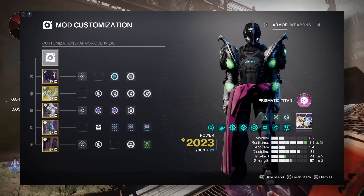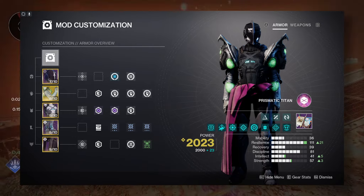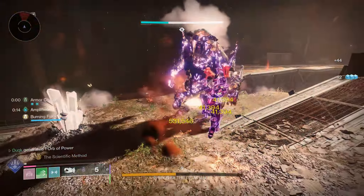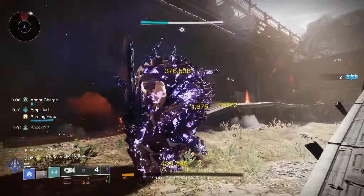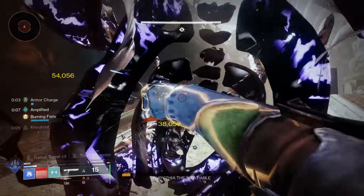For the full subclass setup, here it is — I will link this in the description too. The Perfect Paradox was run with Threat Detector and Trench Barrel, just with the intention of clearing up any remaining health after the main super and ability dumping combination.